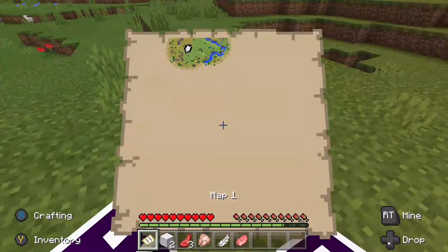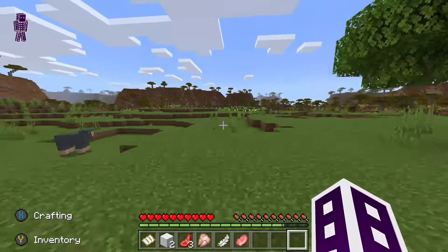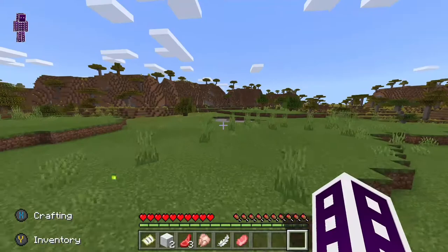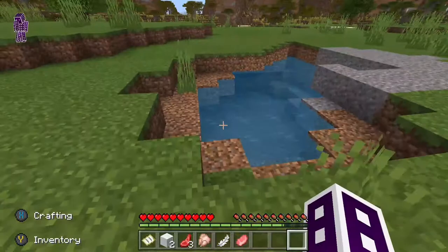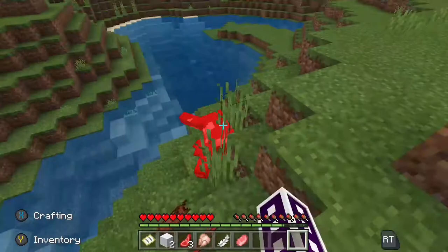Let me check the map real quick and go over here - I'll go on the other side of the river and check out what's over there. I'm just not feeling this biome environment. They had a new update which changed the color of the leaves; I don't like that much.